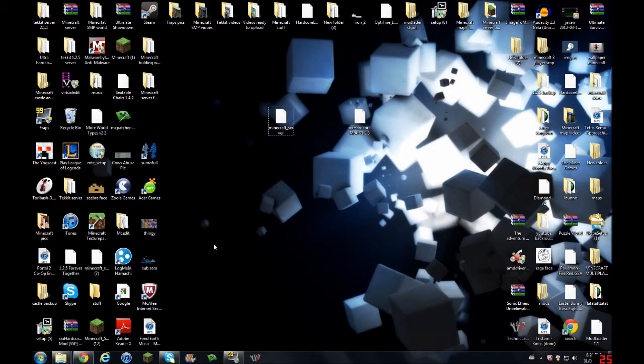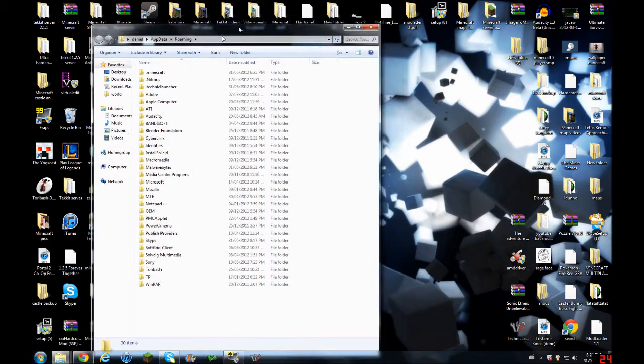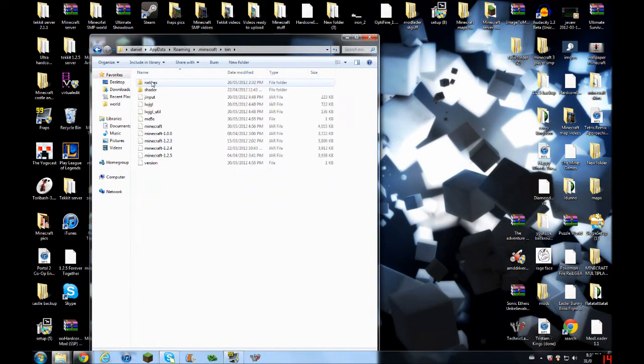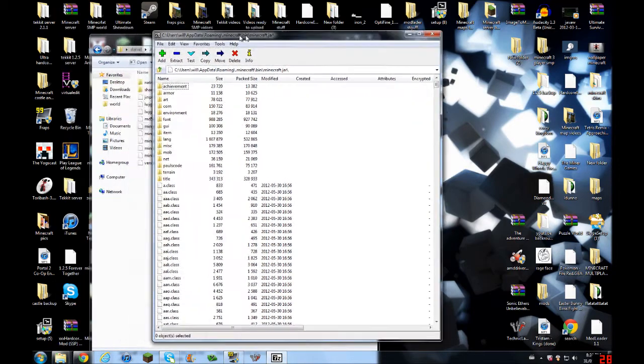What you do first is you go here and type in %appdata%, open it up, and then go into .minecraft, go into bin, and you find the one that just says minecraft or minecraft.jar if you have that setting where file extensions show on the end. But anyway, just go into your normal minecraft.jar, and you have these files and you'll get this.